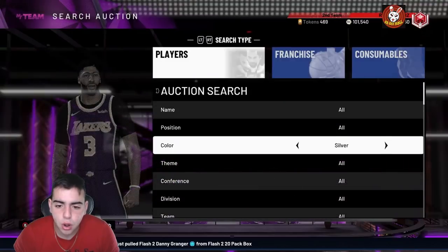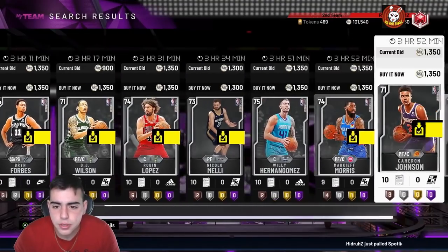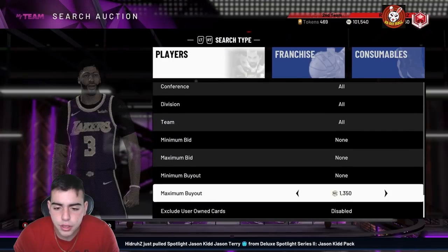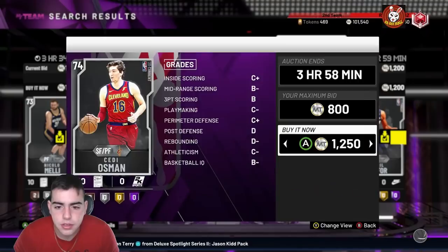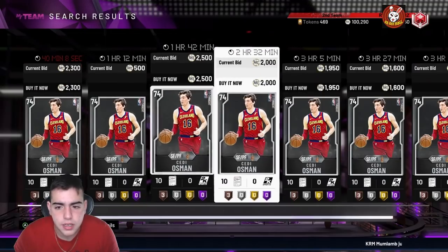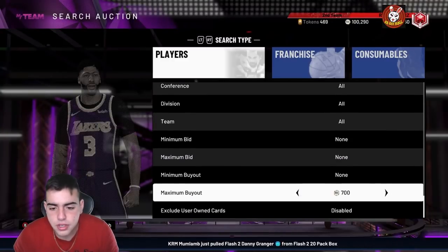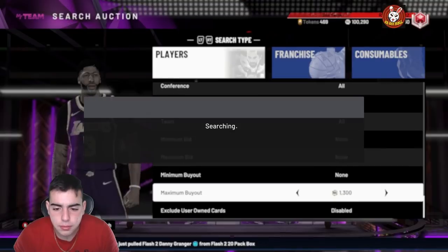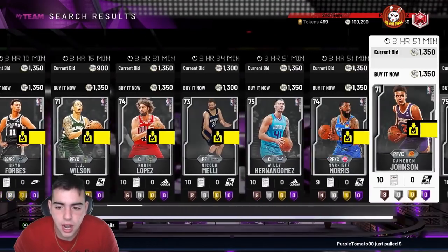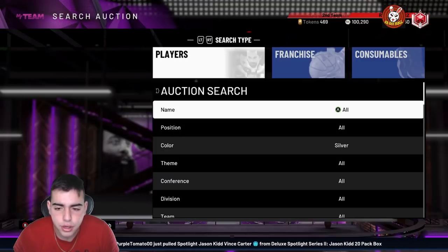This filter has been the money filter for so long. Also if you guys don't know, the silver filter is straight heat — it fills up your collection and you can make money. The silver filter has been so fire. I'm gonna buy some silvers to fill my collection or even just try to snipe them because it's so worth it. You need these silvers to fill up your collection regardless, and if you get one cheap you can sell them and make at least 200 MT. Not only that, if you don't want to sell them you throw them in your collection and get tokens for it.